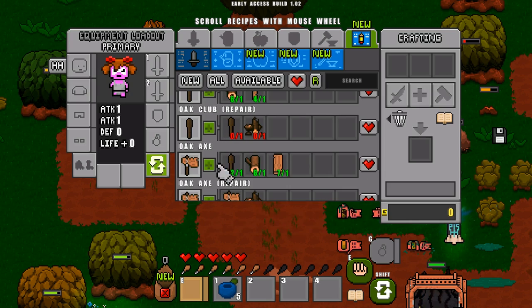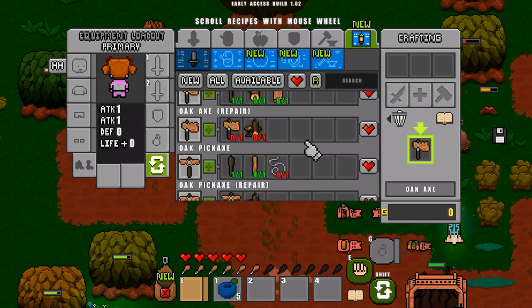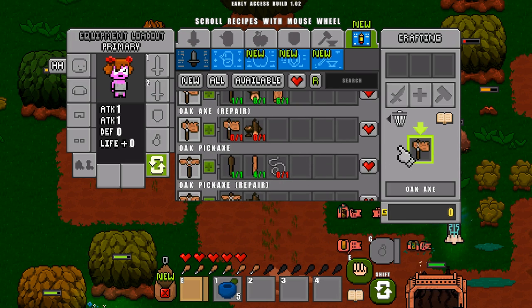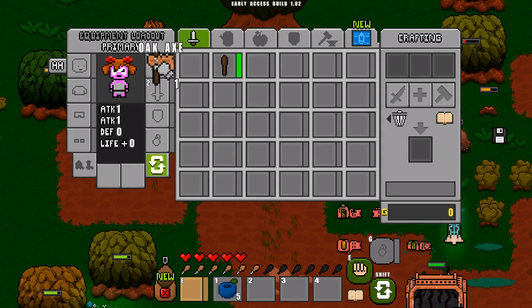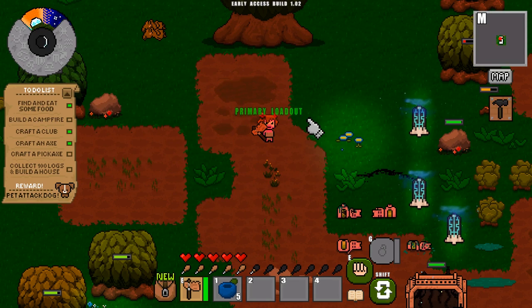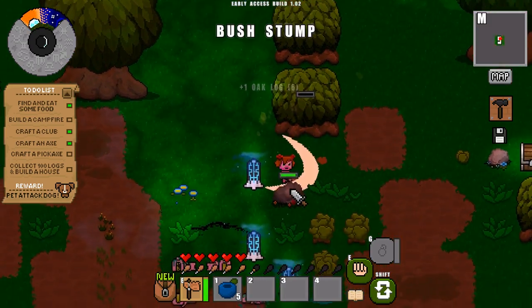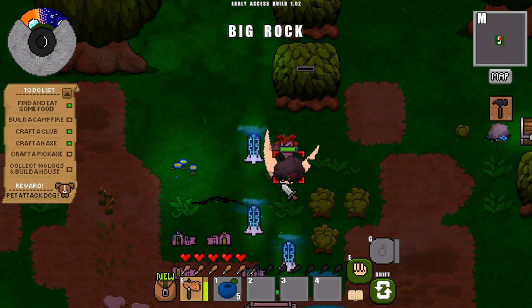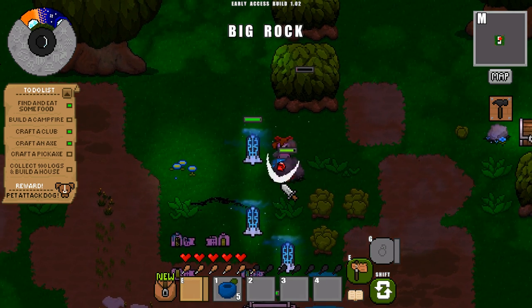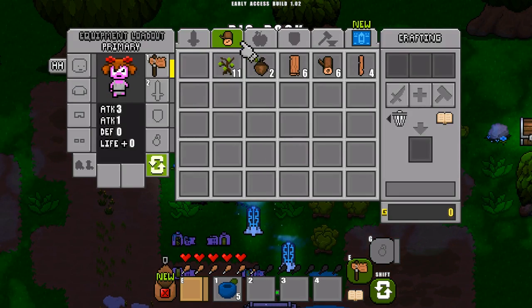Now I can actually make an axe because I need a club and some various types of wood. I'd also like to make a pickaxe, but we first need some twine. Let's arm ourselves by dragging the axe into the one slot of our primary loadout. At least we've got an axe, which will make chopping trees a lot easier. It's getting dark, so let's try to get some flint very quickly — just making sure I haven't got any flint already.